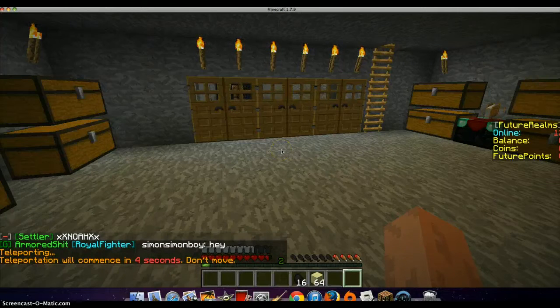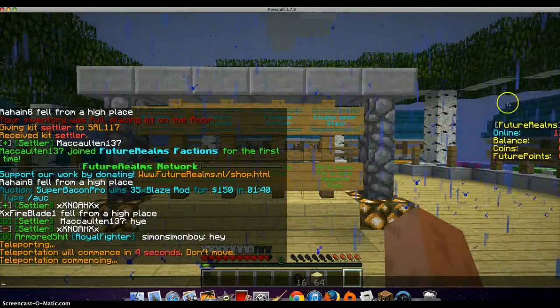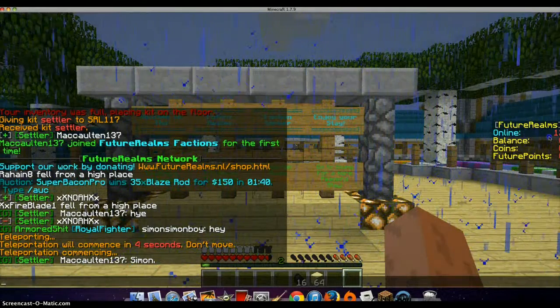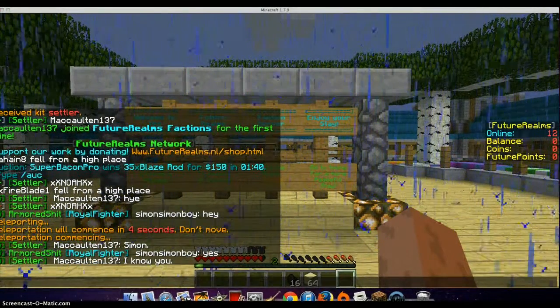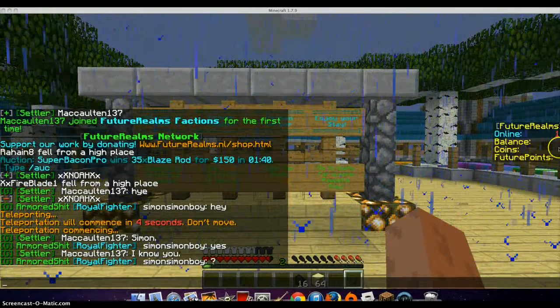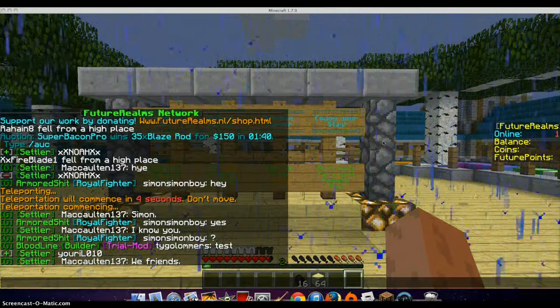Let's get to spawn. As you can notice over here, there are future points — future points over here. This is online; there are total people online, I just can't show you. My mount is zero, coin is zero, future coins is zero.